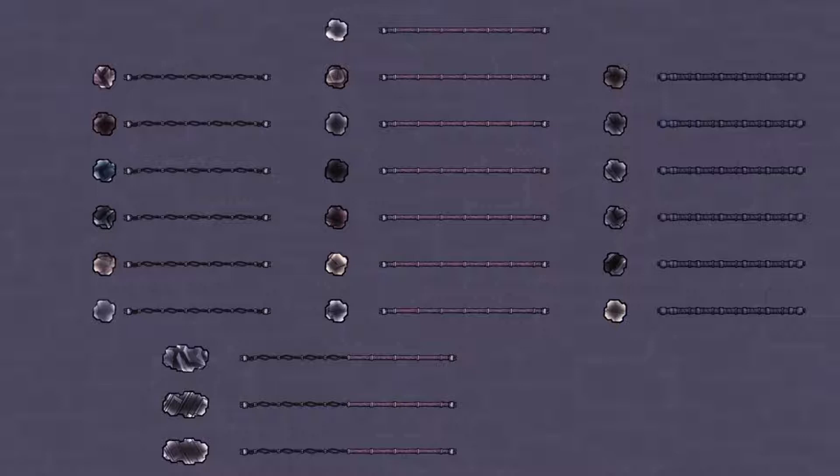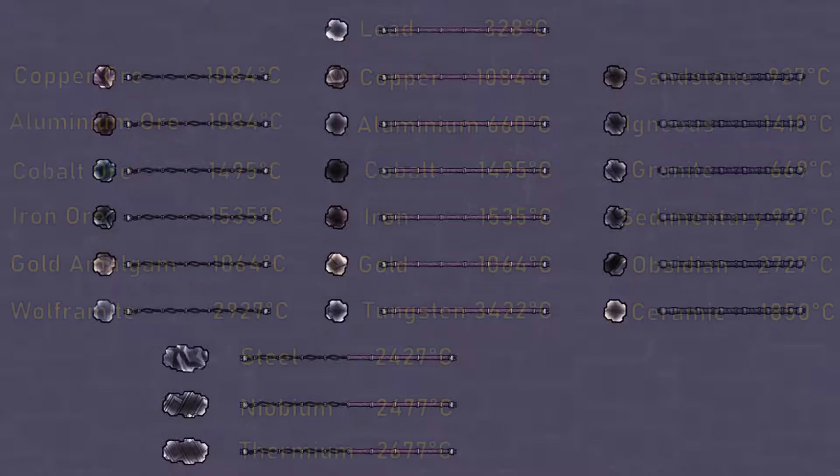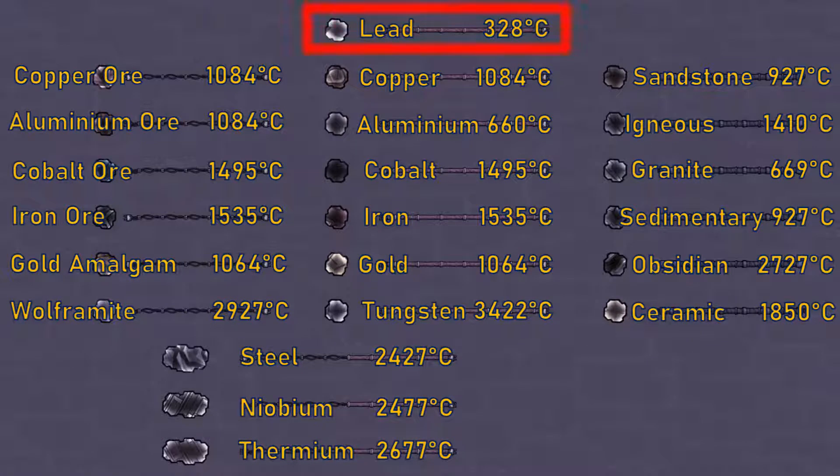This needs to be carefully considered when constructing pipes, wires or machines to ensure they don't melt. As these are constructed of either metal ores, refined metals or minerals, it's unlikely that these will melt in most applications. The melting temperatures are laid out here for clarity. Beware using lead, which is a refined metal, as it melts at 330 degrees, and this is not too difficult to achieve.